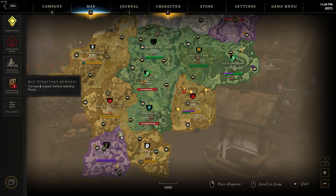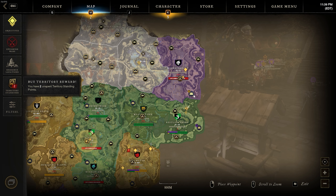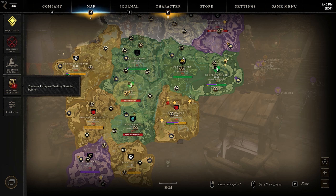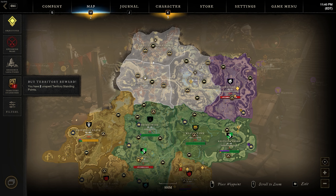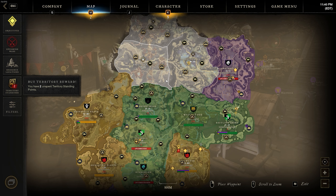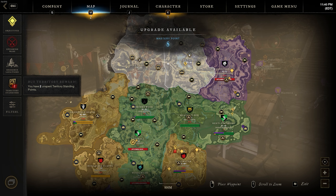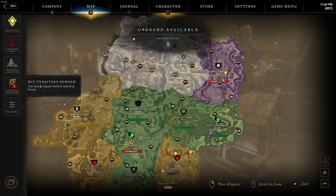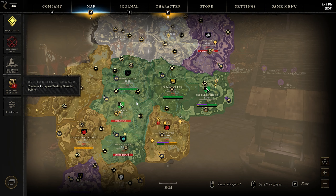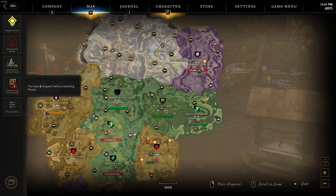Cutlass Keys covers the whole bottom left corner of the map, and Morningdale covers the top right corner. If you get all three homes, I'd recommend placing your inn up in Shattered Mountain so you can recall to any location on the map. You recall to the nearest point first, and then your Azoth fast travel cost to anywhere nearby will be super cheap. If you only have your first home, put your inn in Morningdale or Cutlass Keys — whichever you'll be visiting more frequently.